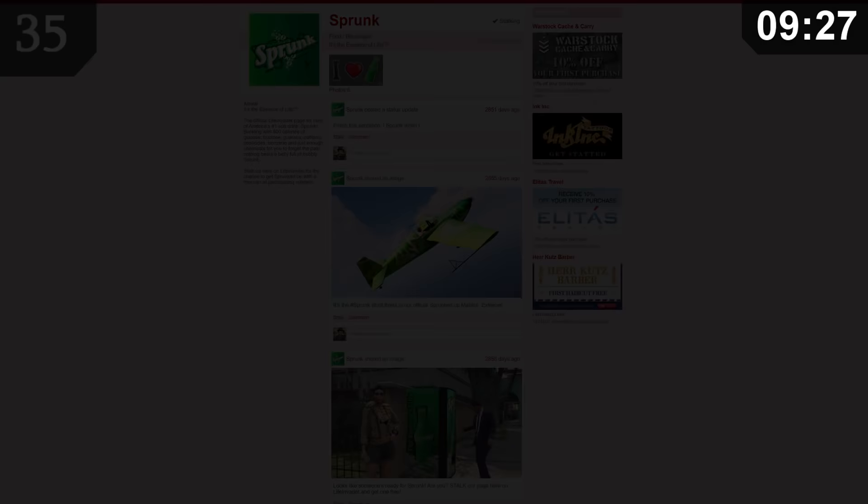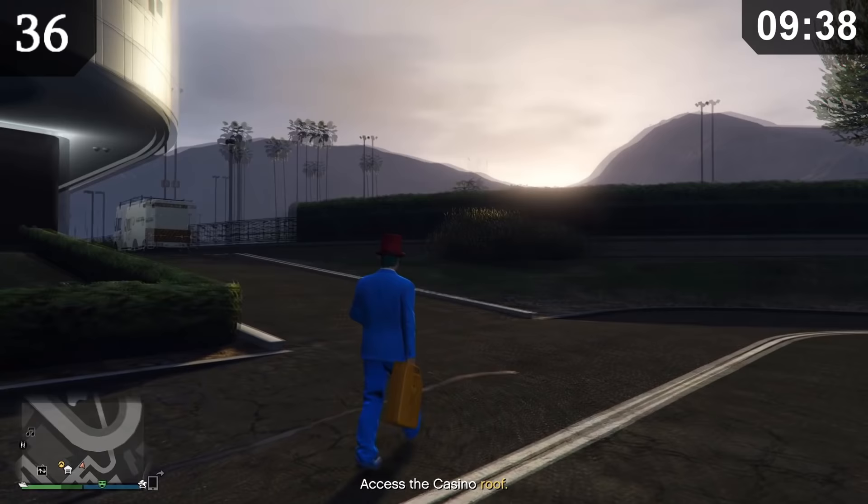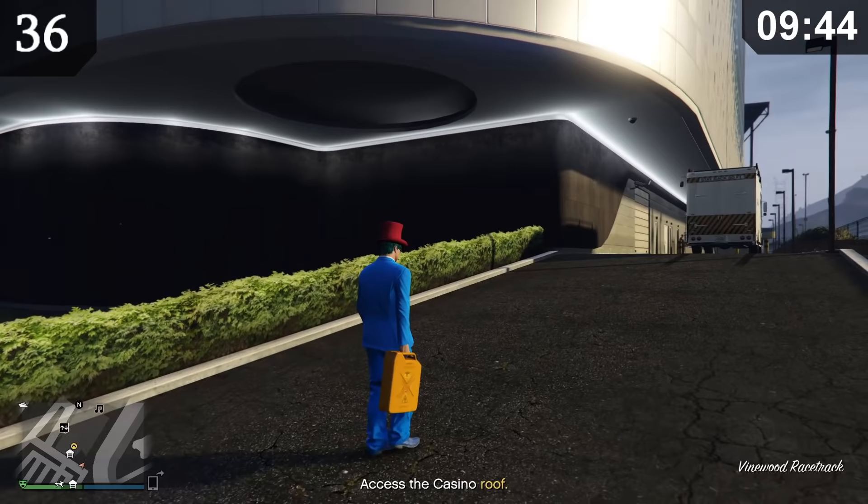There's a unique type of jerry can in the game called the Hazardous Jerry Can. This jerry can can only be seen and used during the first prep of the maintenance approach for the casino heist. There was a glitch that allowed anyone who played this mission to keep this jerry can even after the mission was over. However, this has now been patched, which makes it an extremely rare item to have.